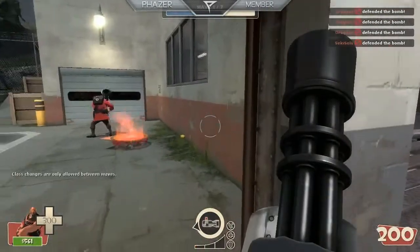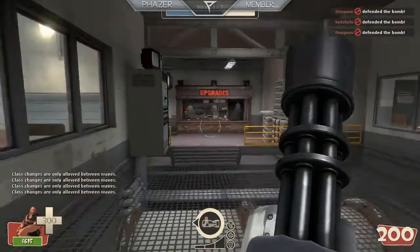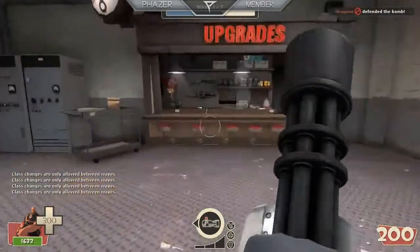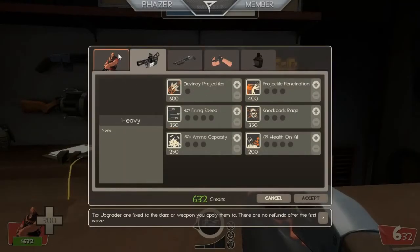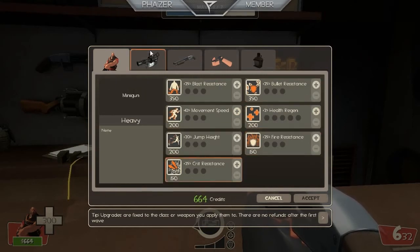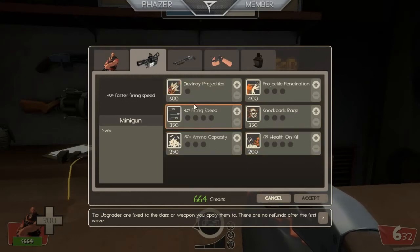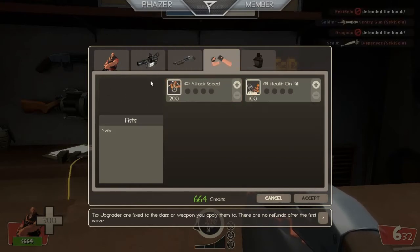The classes are all the same — there are no new classes in case any of you are wondering. Over here is the upgrade station. Each class has its own unique upgrades. For instance, the Heavy can get blast resistance, increased movement speed, jump height, critical health generation, blow resistance, and fire resistance — pretty much making him a good tank. You can also get the ability to shoot rockets out of the air, firing speed, ammo capacity, stuff like that.